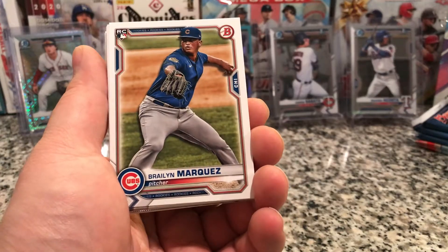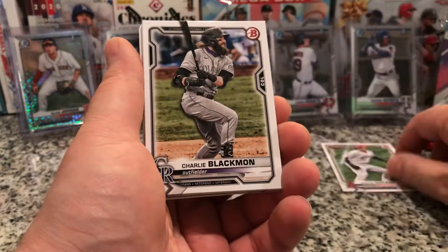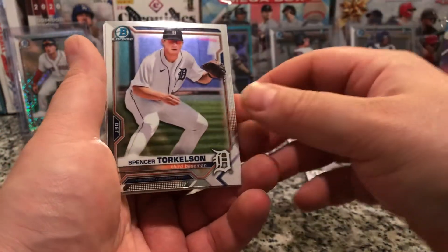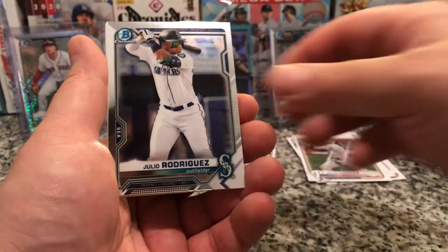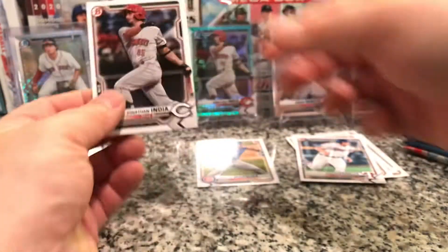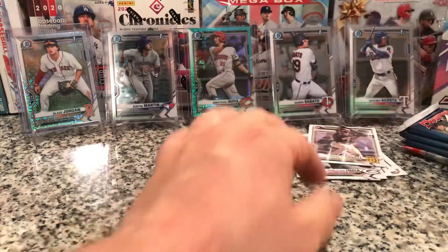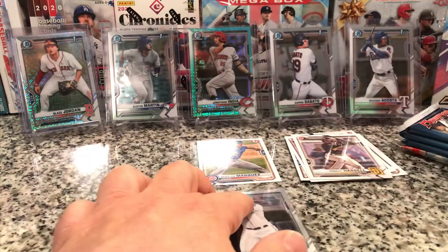Let's get into this first pack. We've got a Braylon Marquez rookie, Shohei Ohtani, Charlie Blackman, Brian Anderson, Bryce Harper, a Spencer Torkelson — that's our Chrome — Julio Rodriguez, Justin Foscue, Jonathan India, and a Robert Hassell. No firsts, one rookie, and some Chrome.